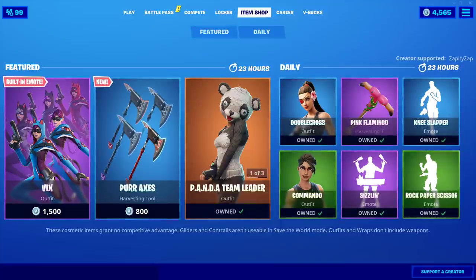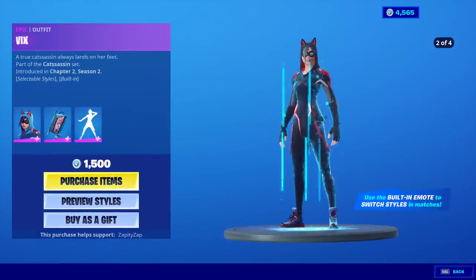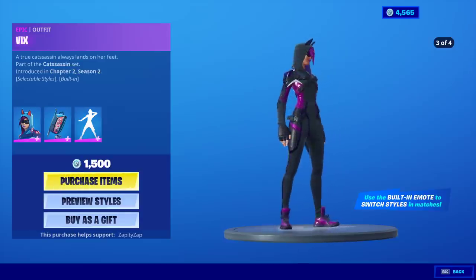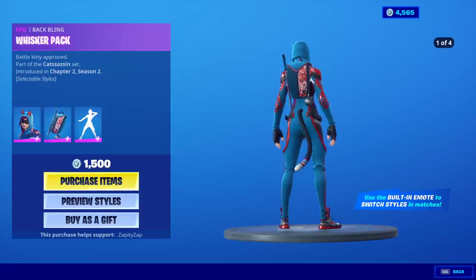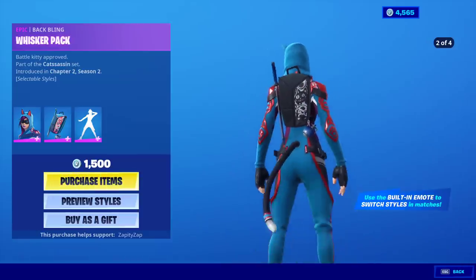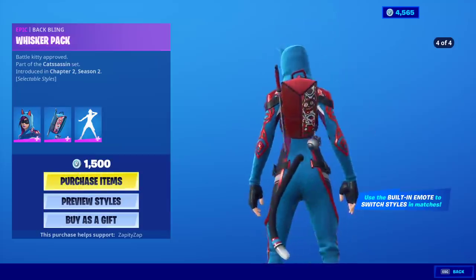Oh ho ho! Alright, we got the Vix skin with four edit styles. That red and black looks really cool. Okay, with the back bling Whisker Pack, also four edit styles. That looks so good. I actually like that — the second edit style. That could go with like anything.